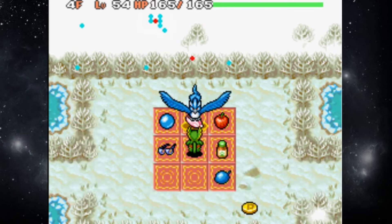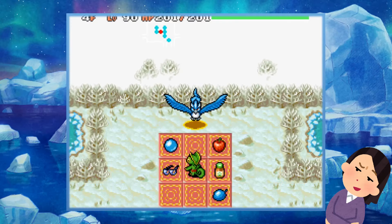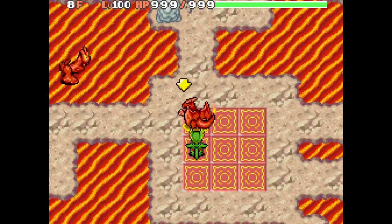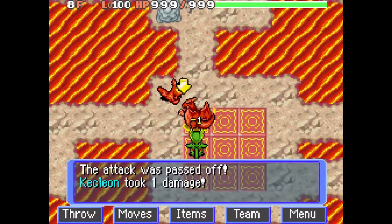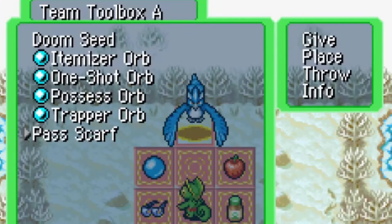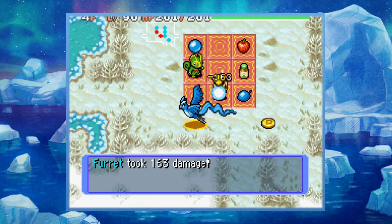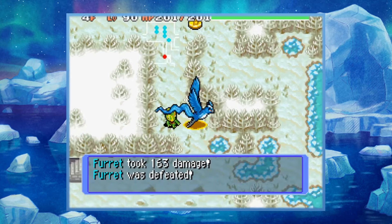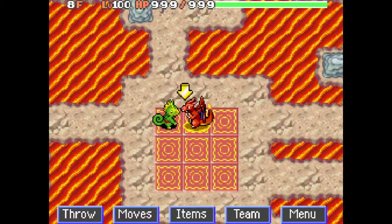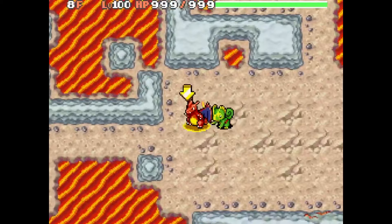Next is the Kecleon recruitment glitch. Say you want this powerful ally to join you, if only temporarily — well, you can. Placing yourself next to Kecleon, you wait for an enemy to appear and begin attacking. They need to attack Kecleon, and once they do, if you have a Past Scarf, you can use it — it passes a move to a nearby Pokémon. With this happening, Kecleon might just start following you as though he was recruited. You can't hit him, not that you'd want to, but you can walk around with him. Unfortunately, this doesn't stay active once you leave the area, but it's a neat little interaction.